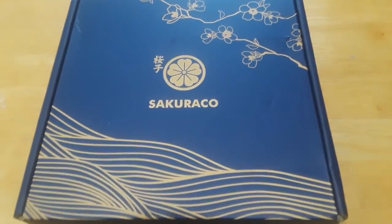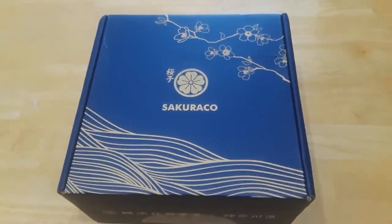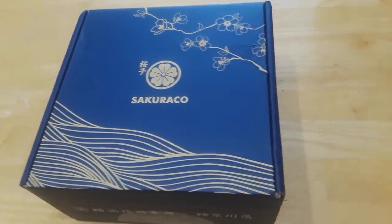Sakura Co. sources local, traditional treats that really give you a sense of the rich history of that month's theme. For July, we have Tea Time in Yokohama, and it comes in this beautiful blue and gold box. Sakura Co. worked together with the Kanagawa Prefectural Government — the capital of which is Yokohama — to put this box together.